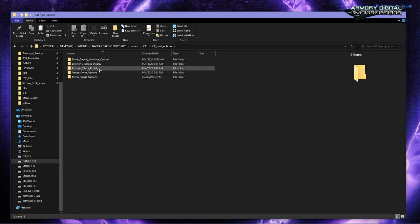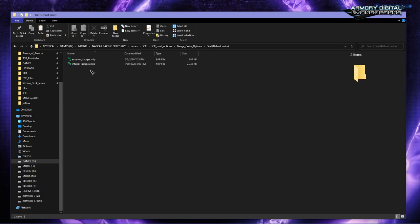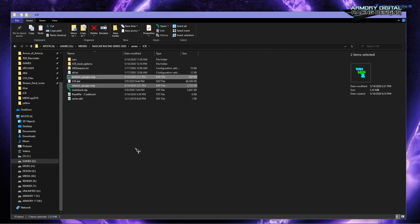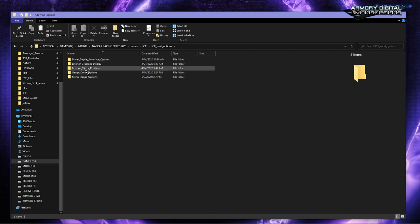The next option is gauge colors — you can actually change these. By default it's teal. Let's change it to yellow: just copy the two files from that folder into your directory. There's an interior file and an exterior file. The exterior one only changes the big RPM circle, while the interior gauges are the same as the exterior except for the RPM. So if you don't copy both, you'll get mismatched colors — you want both copied together.